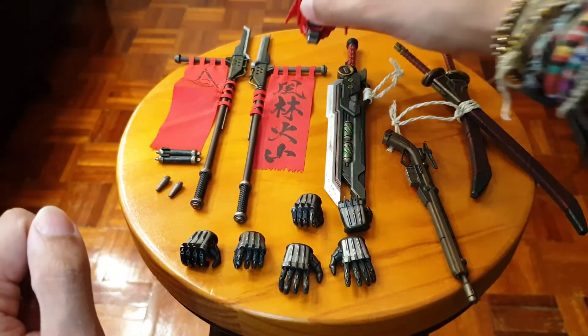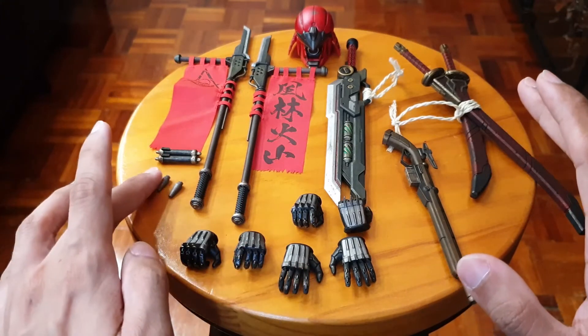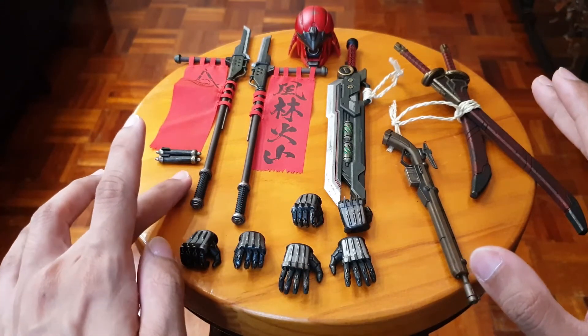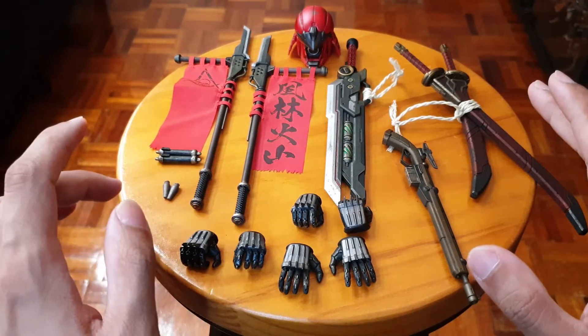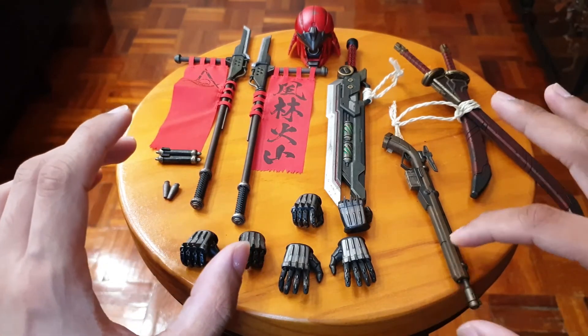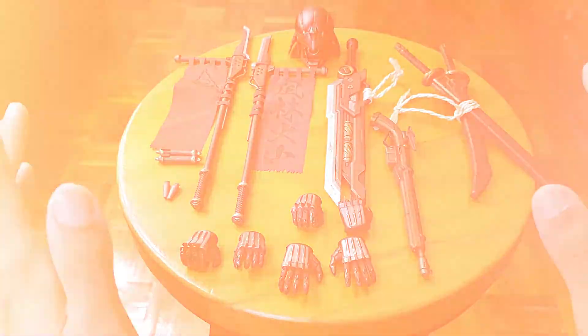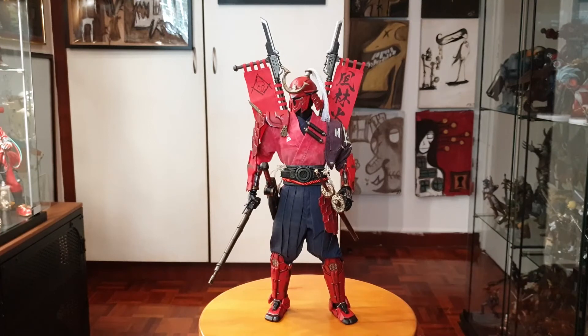That's the stuff he comes with — it's quite a bit. You can stick all of it on him except for those mystery pieces — I don't know what they are so I just keep them in the box. The rest you can stick on the figure and I'm going to show you how to do that right now.